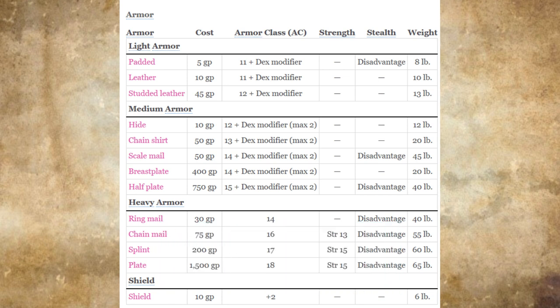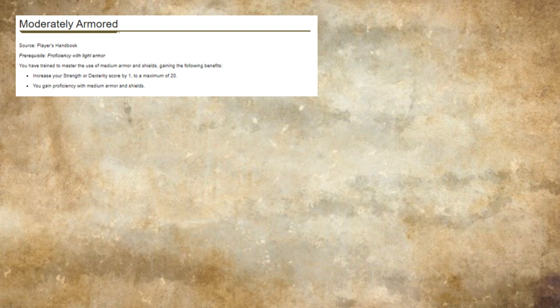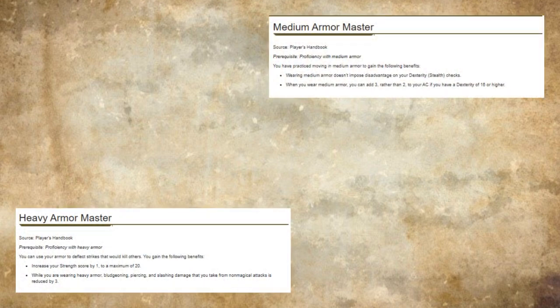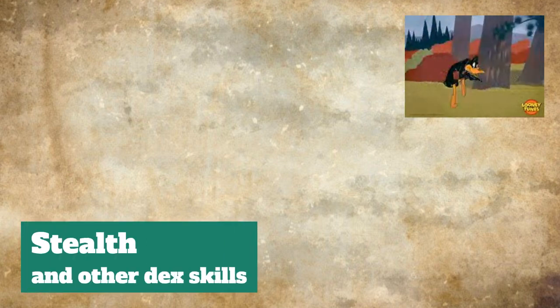It's for this reason that the moderately armored feat, which gives proficiency in medium armor and shields, is vastly superior to the heavily armored feat. On the topic of feats, the two additional armor feats — medium armor master and heavy armor master — are both situationally good feats. Neither is amazing, but heavy armor master is a half feat that provides a damage reduction that is very strong in tier 1, and progressively less so as you move past that stage of the game. Medium armor master, on the other hand, is not a half feat, which is a big strike against it, but it provides two much better features: a functional plus 1 AC to the medium armor wearer, essentially eliminating the delta between medium and heavy armor, and the removal of disadvantage to stealth checks while wearing medium armor.